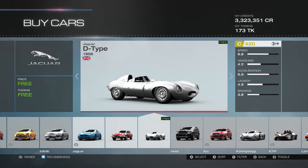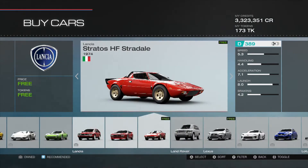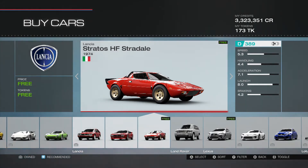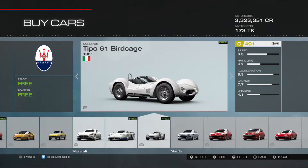Looks like that could be decent enough. Here's another one — the Lancia Stratos HF. I know Lancia cars are very popular in D class, so tuning that up to 400 D could be very good on the D class leaderboards. We might have to give that a go. The launch on it is pretty good for a D class car.